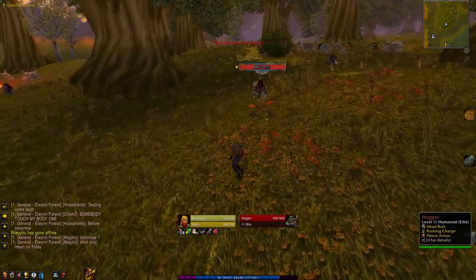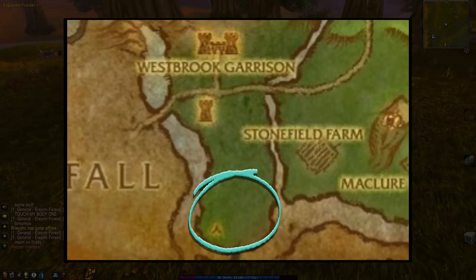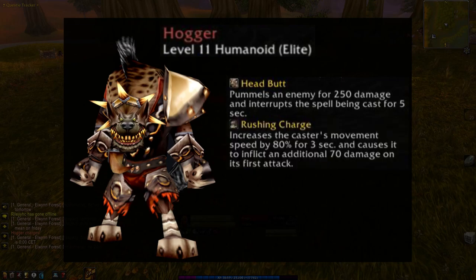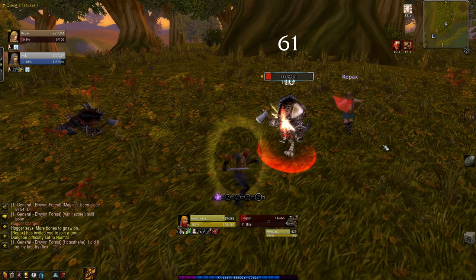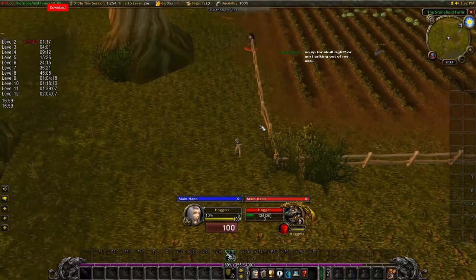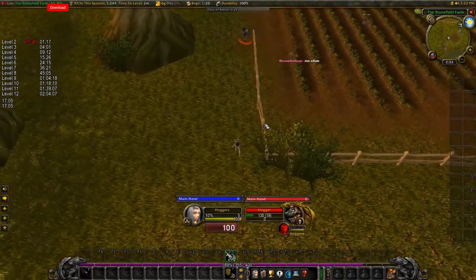Our final point of interest is the infamous Hogger, the level 11 humanoid elite that patrols the southern half of this peninsula. Hogger will headbutt for 250 damage and interrupt spellcasting for 5 seconds. He can do a rushing charge which increases his movement speed by 80% for 3 seconds and will do 70 additional damage on the first attack. He can also pierce armor, reducing his target's armor by 50% for 20 seconds — which means he's an absolute badass. Ideally, you will join a group to take Hogger down, although there are fence-hopping techniques that can be used to keep him at a distance while you use ranged weapons to take him down solo.